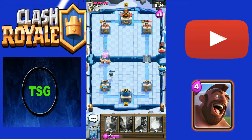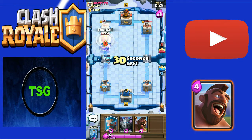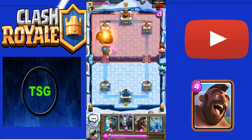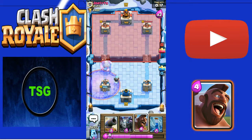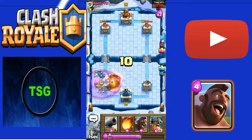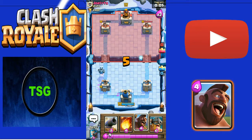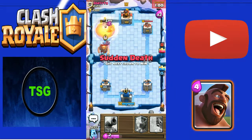I deploy Elite Barbs and get ready with a Fireball. I hate the Ice Golem when it's on the opponent's side but love it on mine. I deploy Ice Wizard - oh my god, I Zap the incoming troops, deploy Ice Golem and Mega Minion. The Graveyard is dealing a lot of damage, it's going to get close. I deploy a Fireball and Zap - game over!